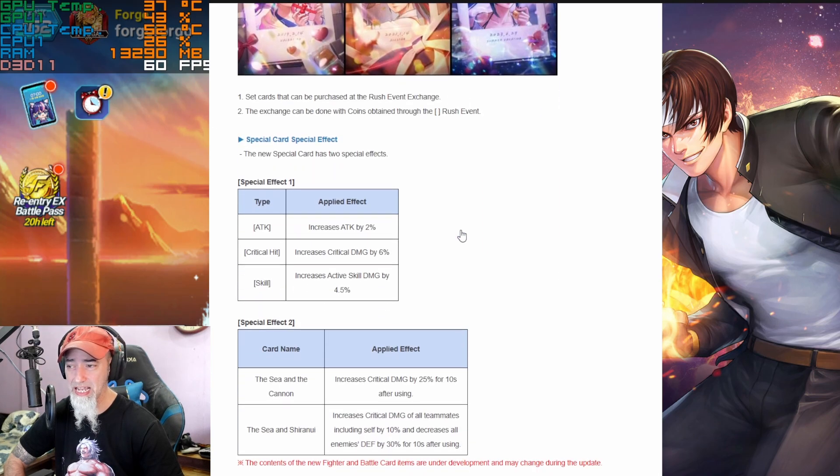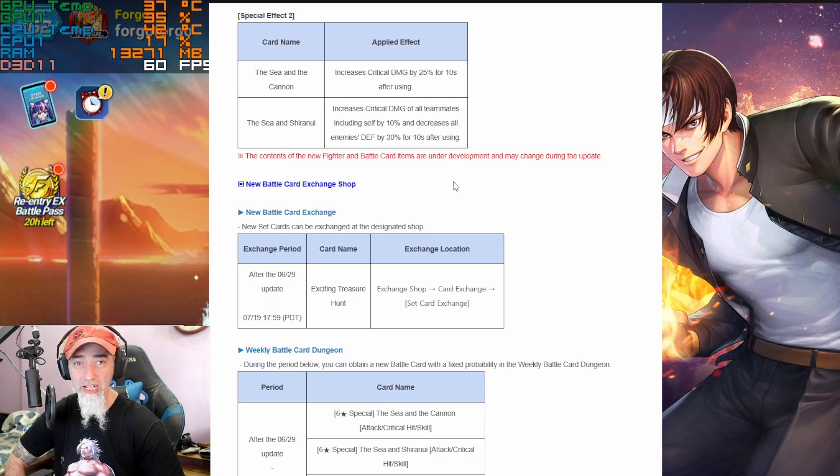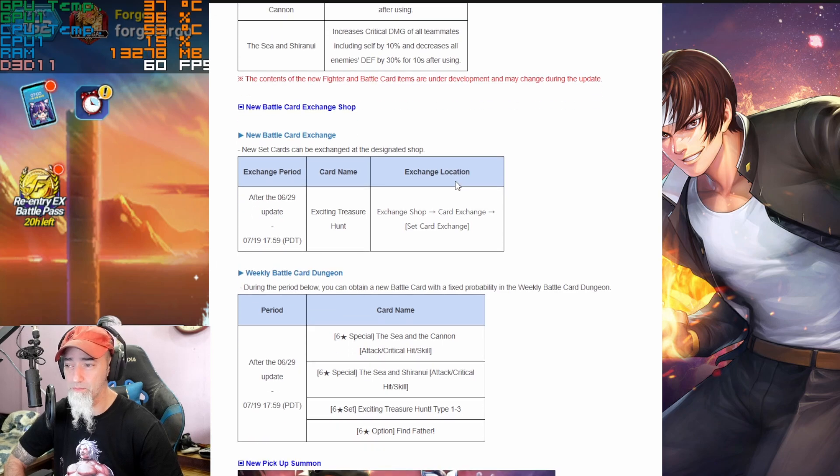Then you see that Cosmonaut's skill increases critical damage of all teammates including self by 10%, and decreases all enemies' defenses by 30% for 10 seconds after use. So Cosmonaut is looking like a support character — that is a support buff if I've ever seen one! Decreasing all enemy defenses is really nice for damage output, and that extra critical damage is very powerful. It looks like Janette is going to be the powerhouse, which is kind of what we predicted.